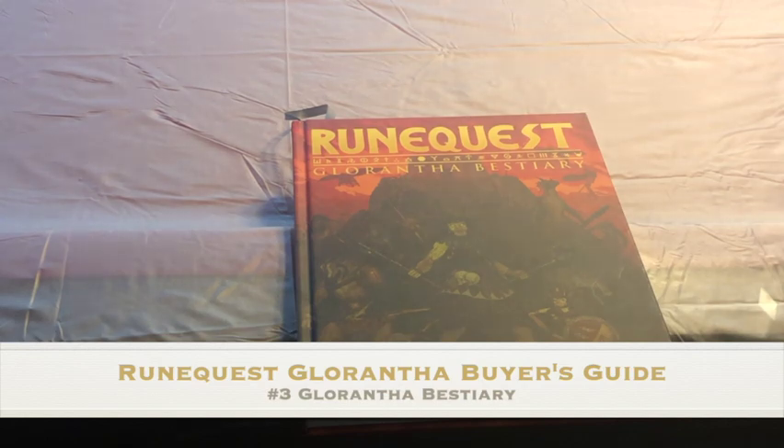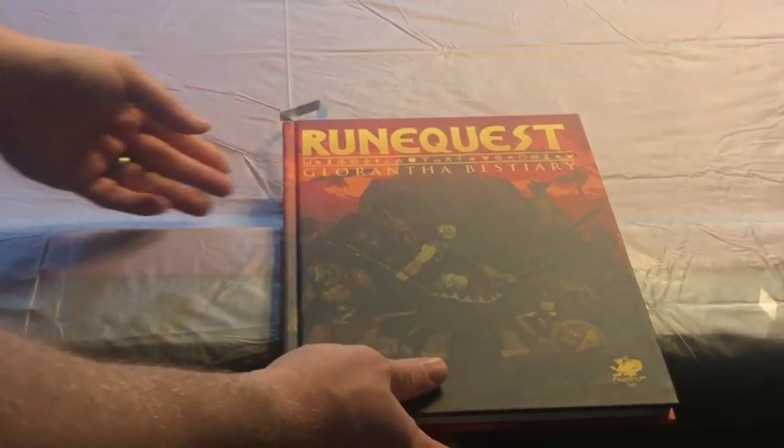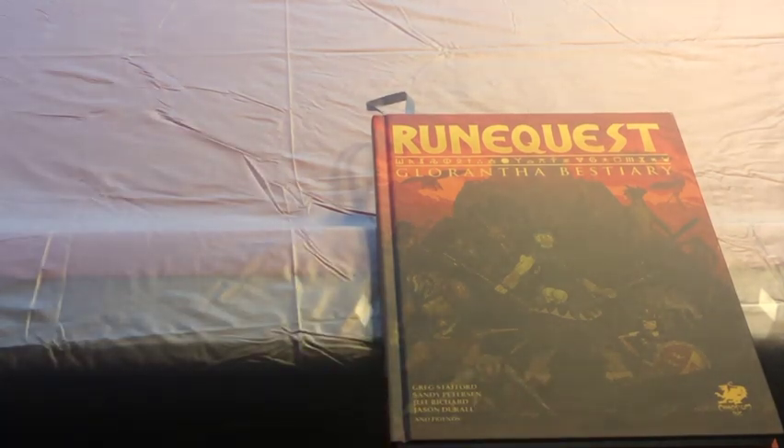The Bestiary — or Bestiary, depending on how you pronounce it. Again, typical Chaosium quality — you've got the ribbon, you've got the smyth-sewn binding, you've got the endpaper maps. Absolutely gorgeous. This is a little bit different than most Bestiaries you're going to be familiar with, because every combat in RuneQuest is going to involve hit locations. Not all different creatures have the same locations you can hit — therefore each entry has its own hit location section. There are actual effects that cause changes to the mechanics of the game based on where you're hitting somebody and what kind of damage you're doing to that body part or location.